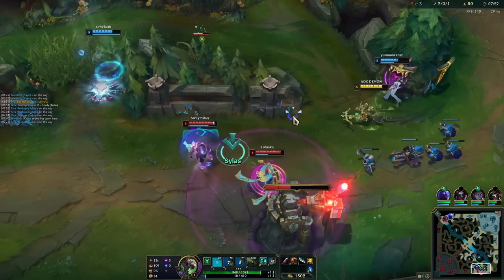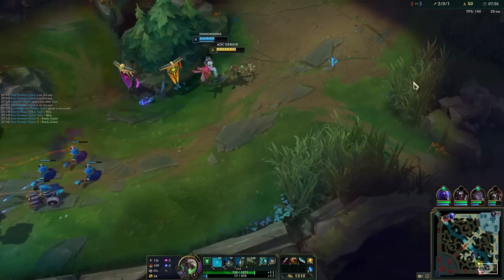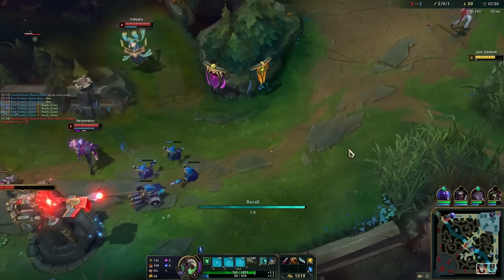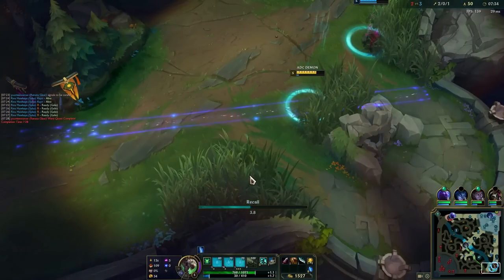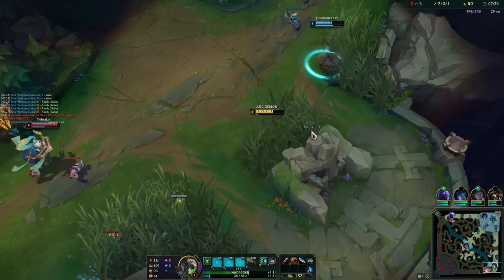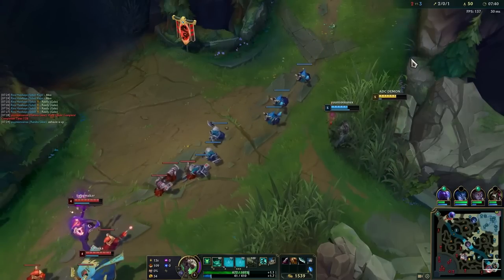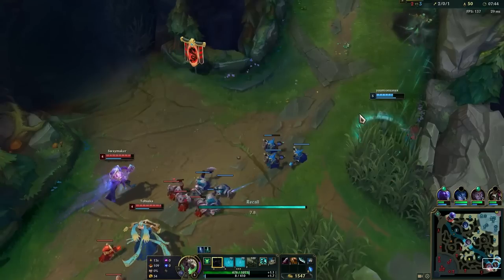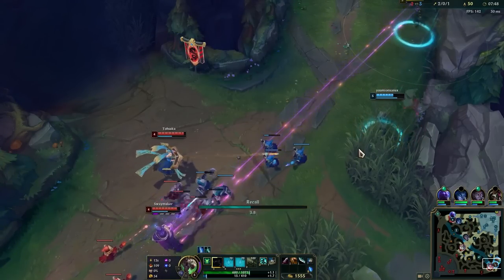I've used up all my mana now. Okay he just based - I should have just based as well. It's going to be annoying if I don't get the base now because now I have no mana. There's no way for me to base without losing a wave since with no mana I'm not going to be able to get priority over them, but I do need the base.